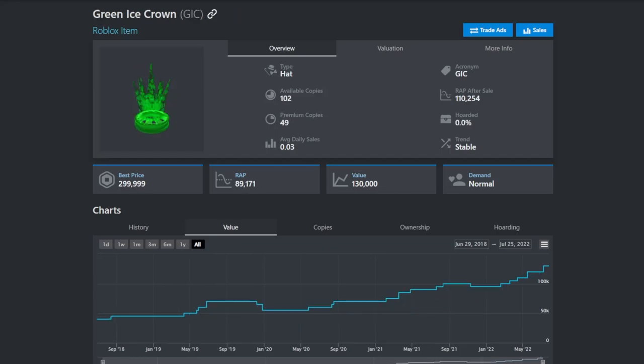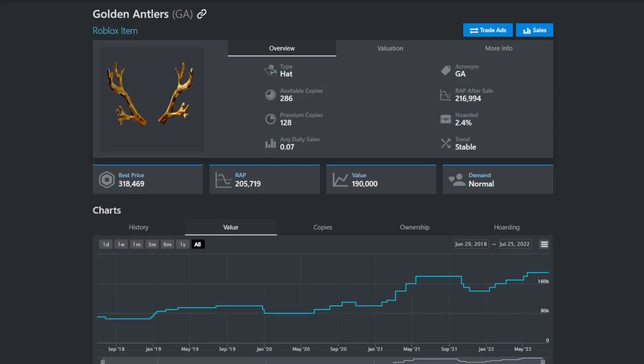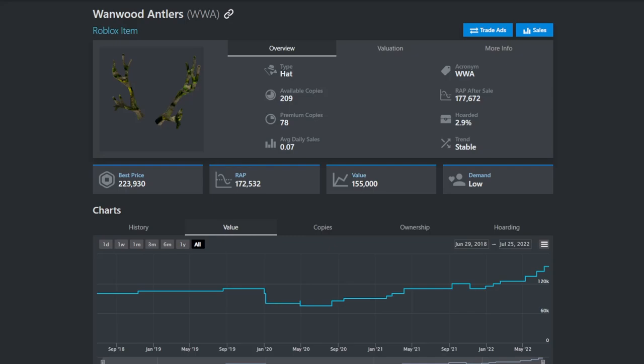Just like the buckets, the green ice crown, the purple ice crown, and the red ice crown are very similar. They have low premium copies, get nice overpays, and are very reliable items. Up next are the golden antlers and the wainwood antlers — both are definitely going to keep raising, getting really nice overpays, and don't have too many premium copies, so they're very reliable.